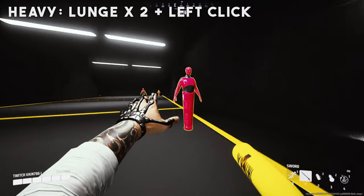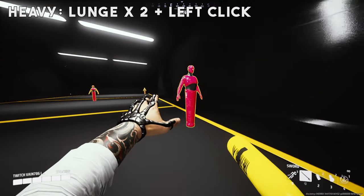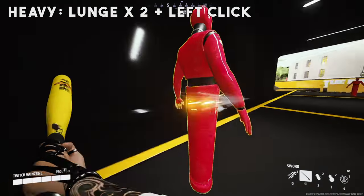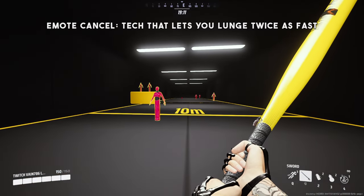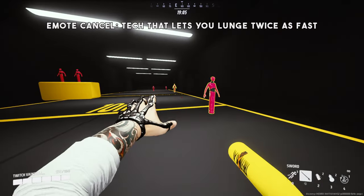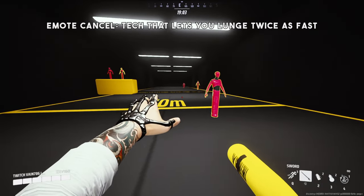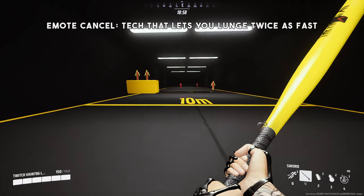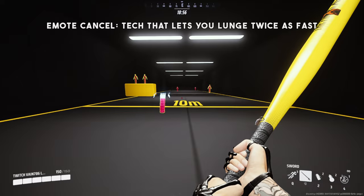Another combo for heavy is going to be lunge, lunge, and then left click. Now that I've shown you the combos, I'm going to show you the combos with emote cancelling. Here's an emote cancel kill on a medium — instant kill. And I'll show you again, an emote cancel kill on a medium.